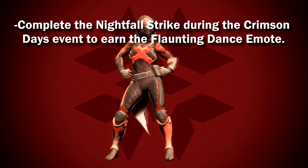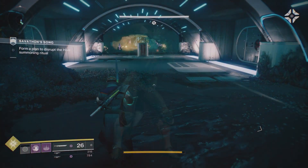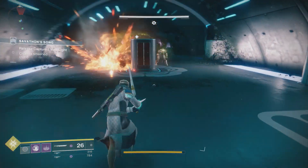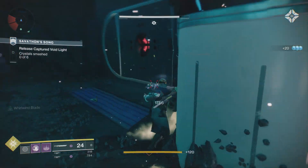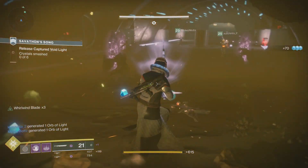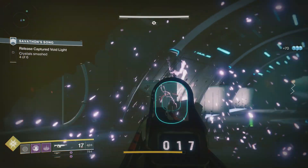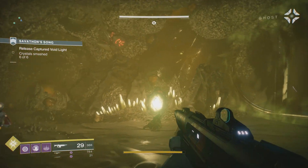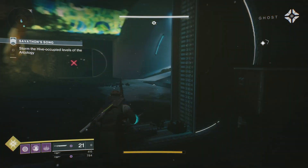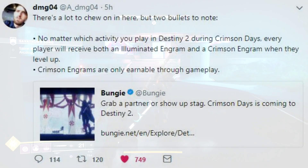And lastly, complete the Nightfall Strike during the Crimson Days event to earn the Flaunting Dance emote, pictured here. Now, Eververse will still have a minor presence — there will be direct items on sale during the week that reset daily, and you can buy those with Bright Dust. Anything purchased with Bright Dust will include the knockout effect, so you won't get that reward via Crimson Engrams afterward. However, you will not be able to buy Crimson Engrams directly from Eververse.